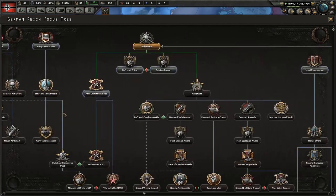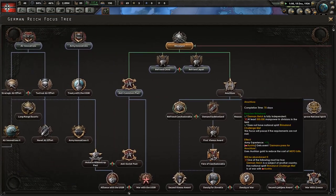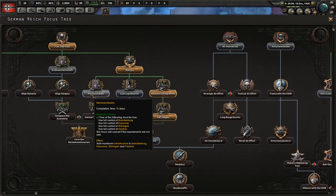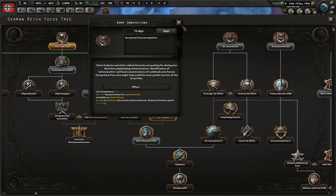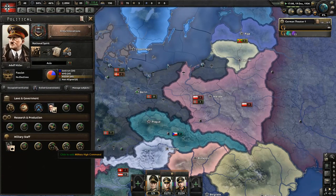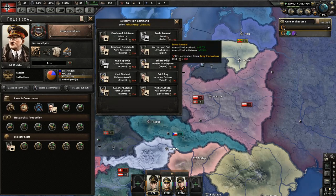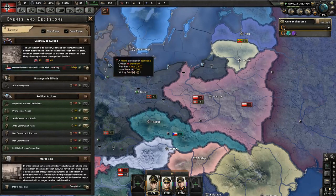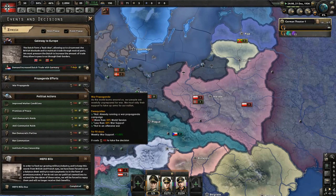Still don't have enough manpower. I'm going to do army innovation — the reason being that if I do army innovation, I can get Erwin Rommel as a high command, plus 15% attack and defense for armor.